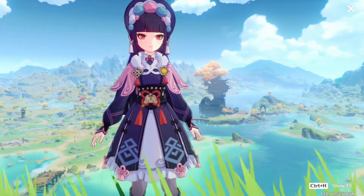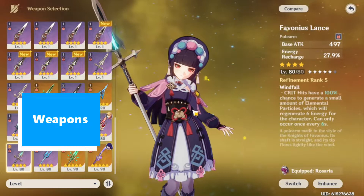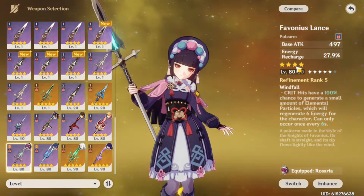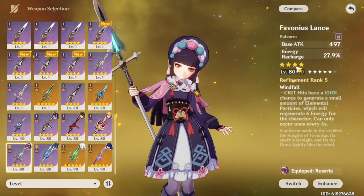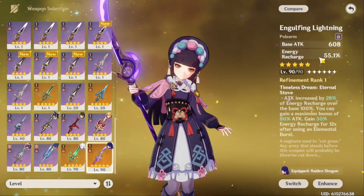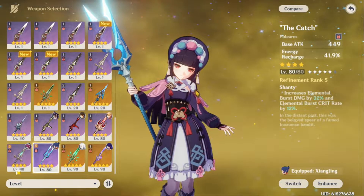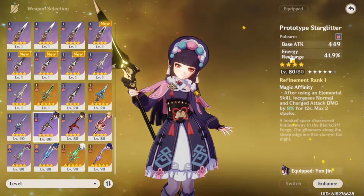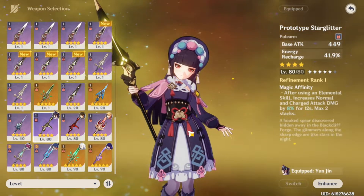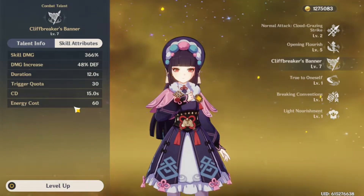Her weapon choices are quite simple. The weapon we recommend first is the Favonius Lance. Just like Shenhe, because she's a support unit and because there are no spears based off defense, she really just needs energy recharge to make sure her buff comes back — we're trying to keep up her buff's uptime. Weapons like Favonius Lance, Engulfing Lightning (which would have the same effect with higher energy recharge), or the Prototype Starglitter all work. The issue with The Catch is you might be using it for a character like Xiangling, who gets way more damage out of it. Her burst energy cost is only 60, so it's less than Shenhe's, making those weapons quite effective.